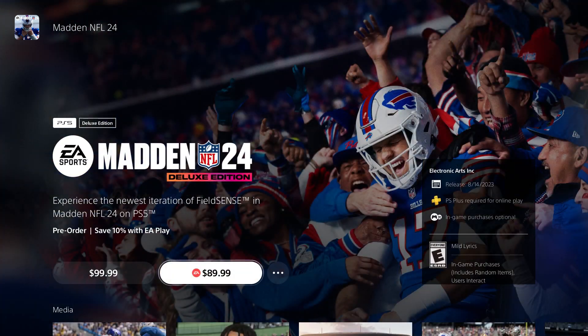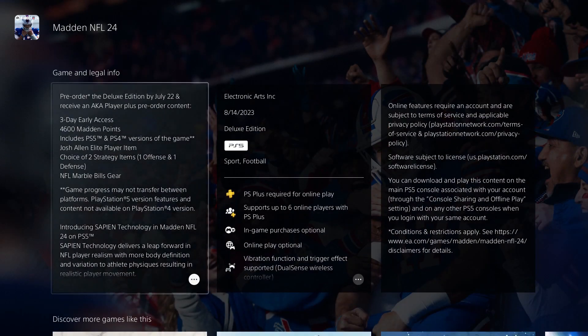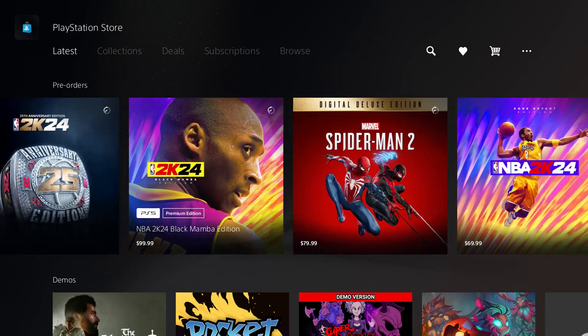Keep in mind the membership costs money too, so if you become a new member you'd be paying way more overall. If you're already a member, the 10% discount is nice. But if you're paying for a new membership just to save $10, it doesn't really make sense. The key benefit of the deluxe edition is that it does give you the option to play the game early — specifically three days early access — and it gives you 4,600 Madden Points. It also includes the PlayStation 5 and PlayStation 4 versions.